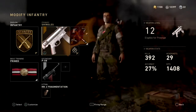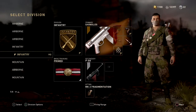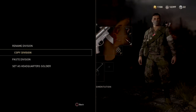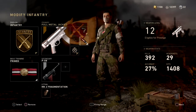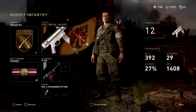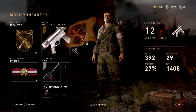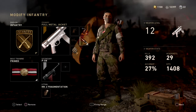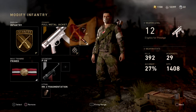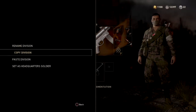So what you're going to do again is copy the division. Make sure first of all that you have all the attachments that you want on the gun, because it's only going to unlock the attachments you already have on it. You can't swap the weapon out — you have to keep it. So find the attachments you like, keep them on the weapon, and then you're ready to go through the prestige.